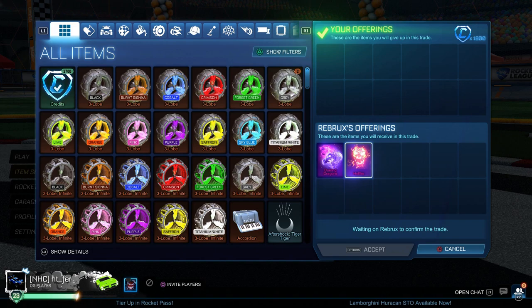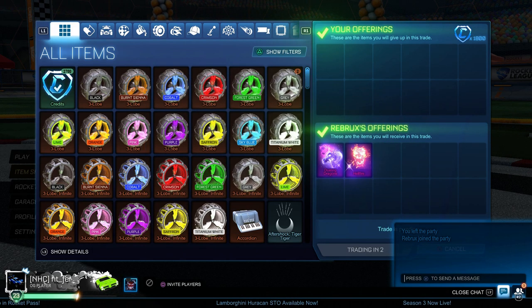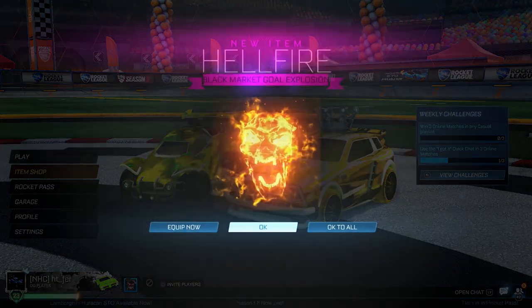Now I'm buying this Hellfire for 100 credits under minimum price, and then this Drooling Dragons for 150 credits under minimum price. I know I can get mid price for both, so this is definitely a good underpay on my side.